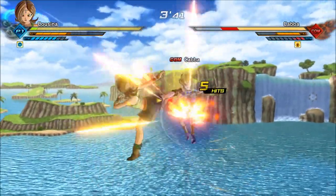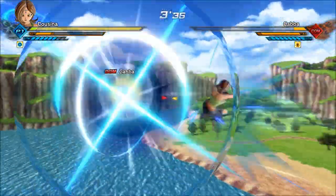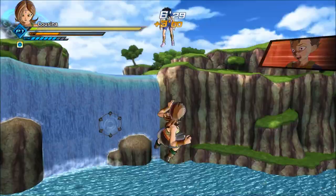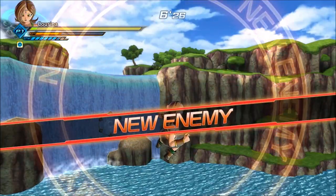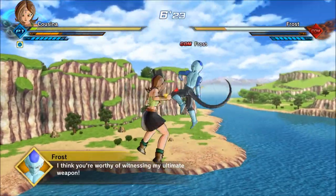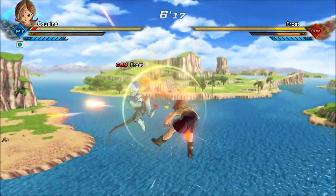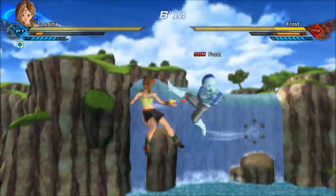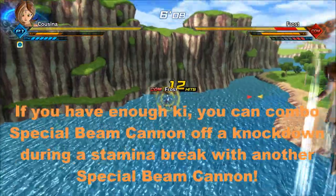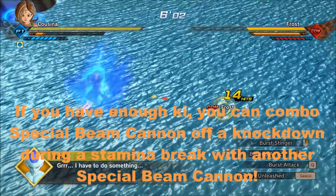Off a stamina break combo, you can fire a Special Beam Cannon. There's a super soul that also boosts Special Beam Cannon's damage by a lot, called 'Sorry for the wait, are you ready?' which you can use to inflict lots of damage on any stamina break combo. It's unblockable, so they'll just take the hit without being able to do much about it. Of course, if they input read it and know it's coming, then it won't help too much. You can finish a combo with Special Beam Cannon to end it.